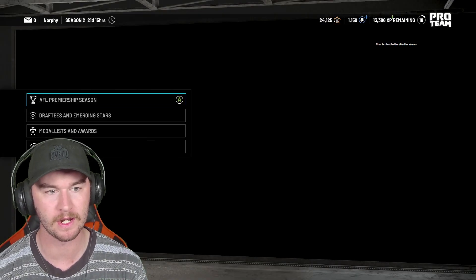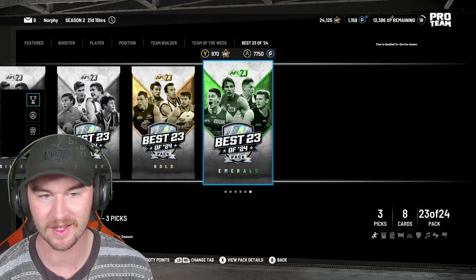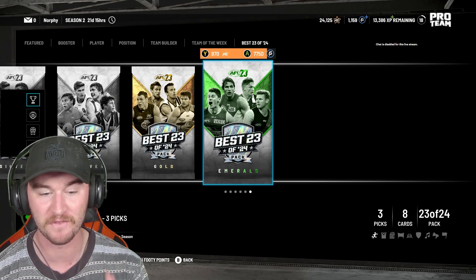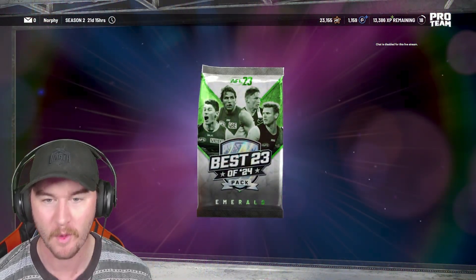I've got 24,000 pro team coins loaded up. I do get worried with this stuff. We're going for these ones. Let's just rip straight into them — we're going to rip straight into them and see what the first pack looks like, because this is going to be a really, really interesting look. What have we got?